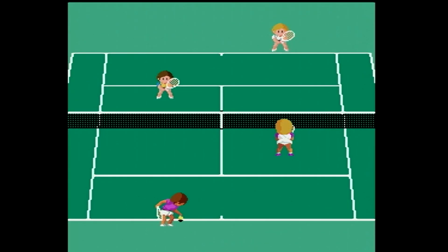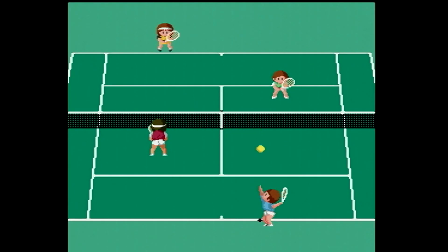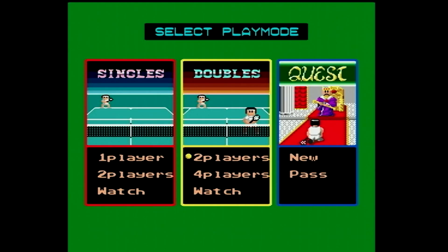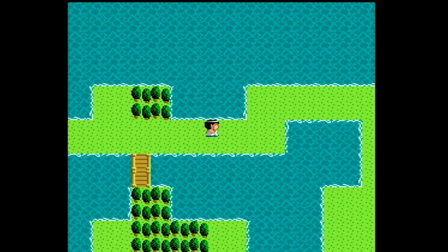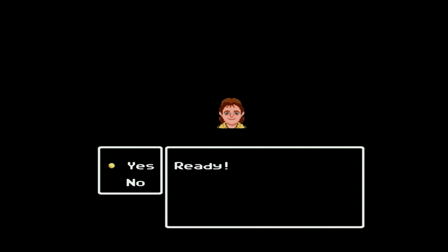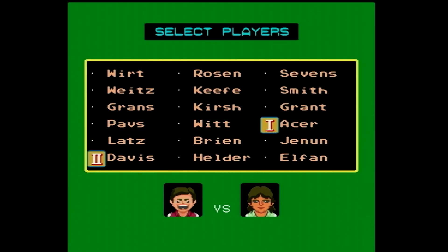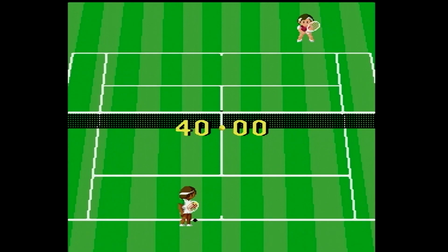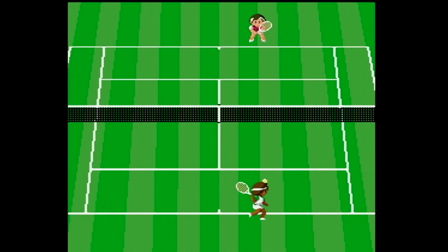Another game in the same vein as Final Lap Twin is World Court Tennis — the primary difference being it's tennis. The game is structured the exact same way though: there's a single player, there's multiplayer, and an RPG story mode with random tennis matches that pop up as you explore the overworld. The only downside of World Court Tennis is how deceptively hard it is to play against the computer — or maybe I'm just terrible at it — but I think the two player local mode is more than enough reason to put this on the TurboGrafx Mini for the sake of variety and having another two player game on the system.